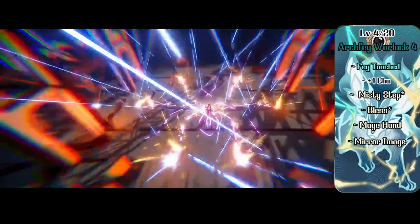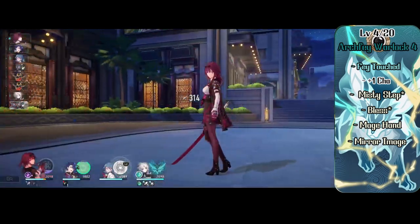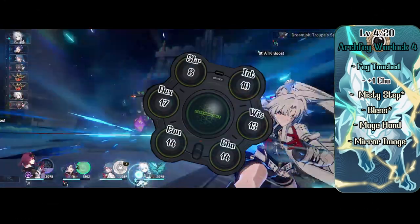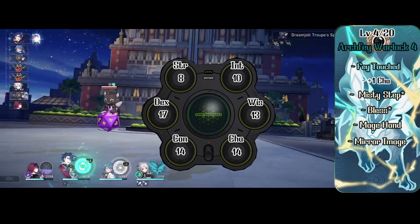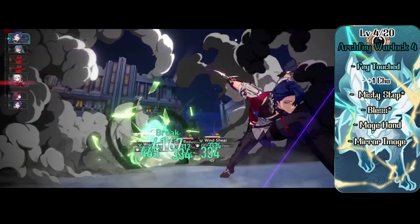She also gets access to level 2 spells and picks up Shadow Blade. At level 4 Warlock, Faischau gets the ability score improvement feat Fae Touched. Fae Touched gives her another free use of Misty Step, the Bless spell, and a +1 to Charisma making it a total of 14. She also gets another cantrip, Mage Hand, and the second level spell Mirror Image.